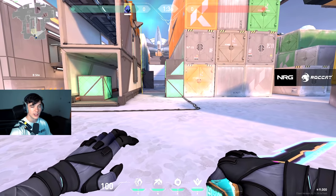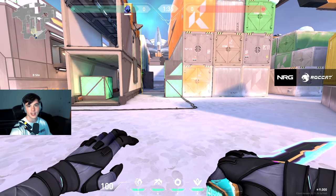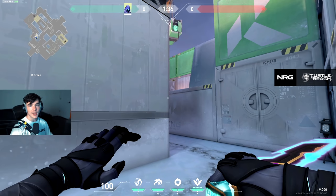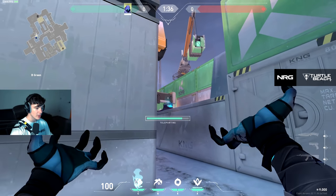For B-site I think Omen's blind is better used in a post-plant scenario — if the spike's down and enemies are trying to defuse you can then use your blind to capitalize on that. We're going to go back to B-main and I'll show you a decent teleport to start off the round. Basically you want to teleport like this — you don't want to teleport too far out obviously because the enemies can be holding you there, and you don't want to teleport to spots where enemies could easily see you spawn in.